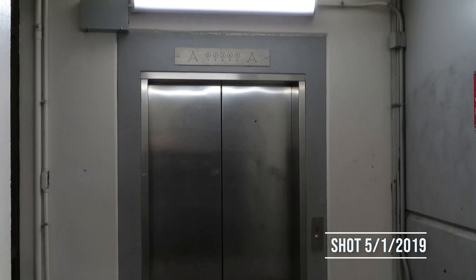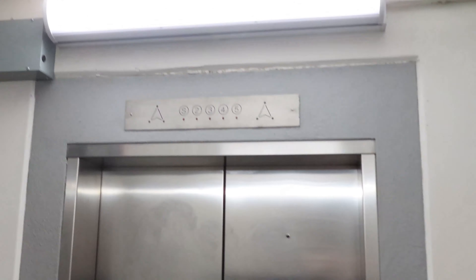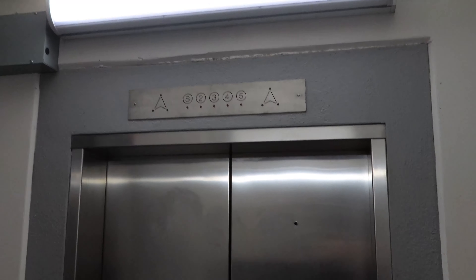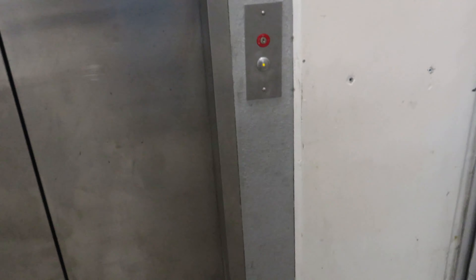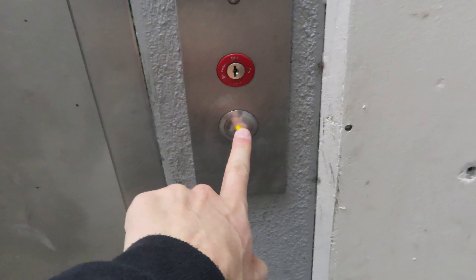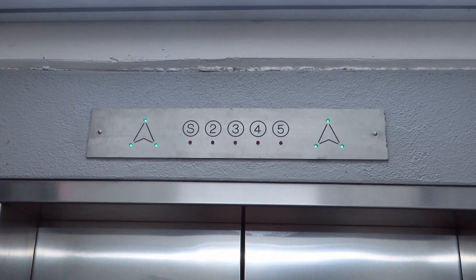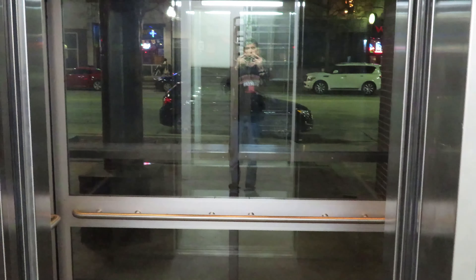This is elevator number 3 at the University Square Garage in Lincoln, Nebraska. It doesn't look like much has changed here, but why not use this as an excuse to get a 4K take. That button sticks — okay, it doesn't stick, it's just hard to press. Let's go up to 5.